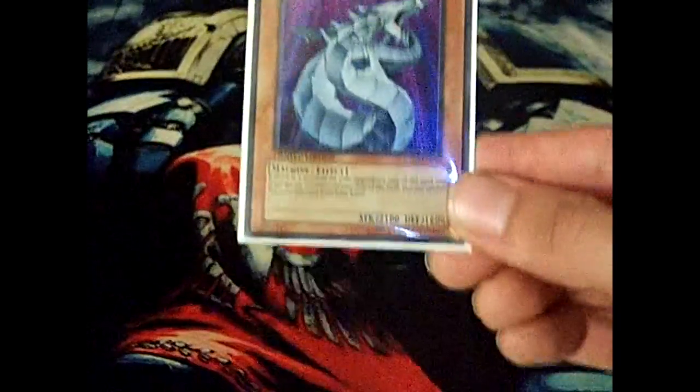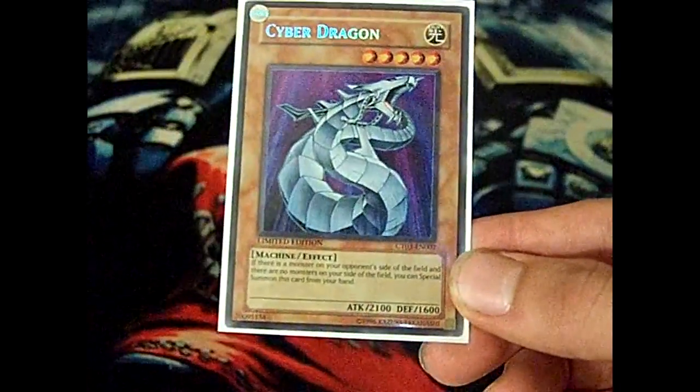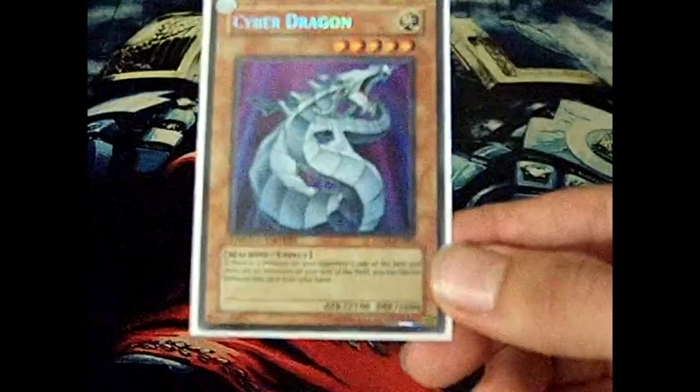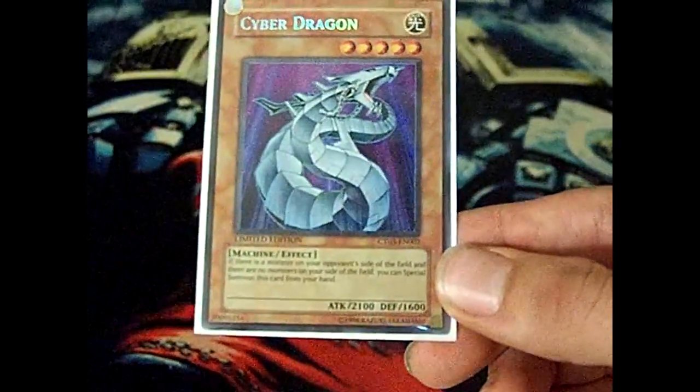Cyber Dragon is a light, machine type monster with 2100 attack and 1600 defense, with the effect: if there is a monster on your opponent's side of the field and there are no monsters on your side of the field, you can special summon this card from your hand.